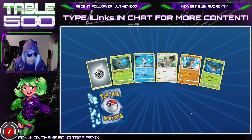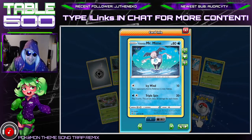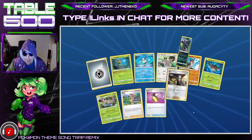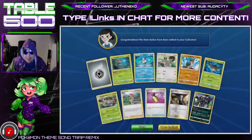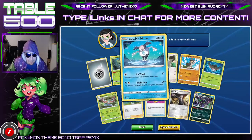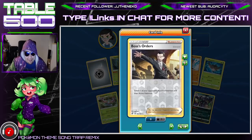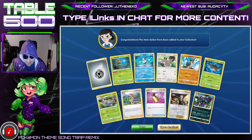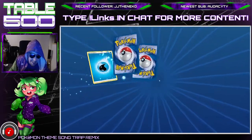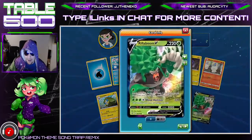Mr. Rime is T-posing on us — damn, look at him, just T-posing on everyone. He T-posed on this pack boy, better have something good. Another Boss's Orders! Let's go — the T-posing Galarian Mime making it happen for us. Unfortunately it is the hollow version, which keeps making us want to use the hollow, but we take those. Boss's Orders is so expensive right now, it's actually ridiculous.